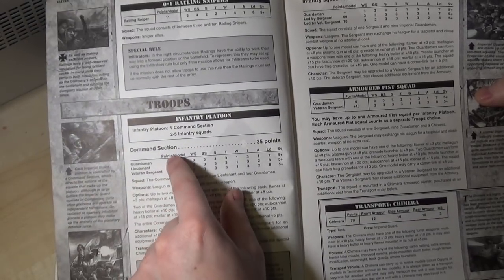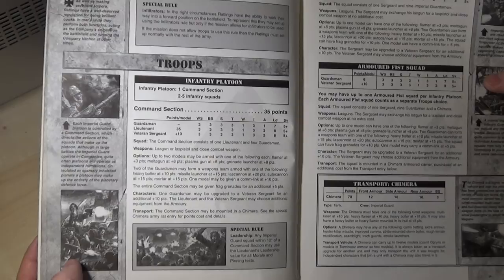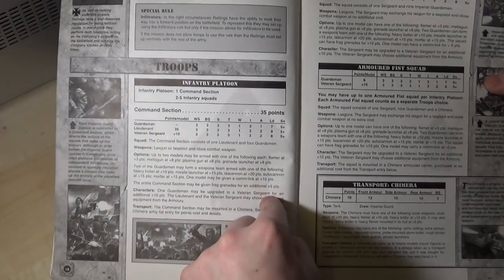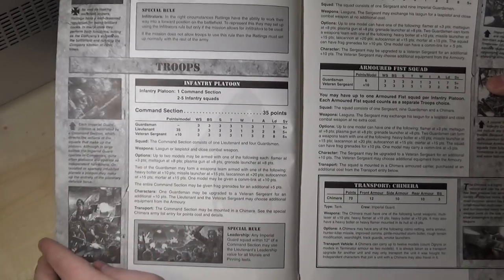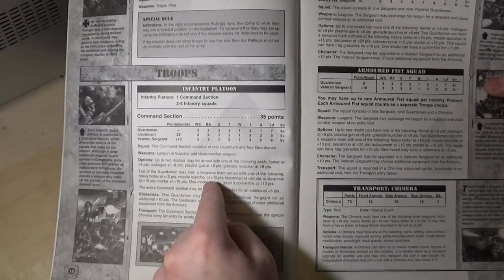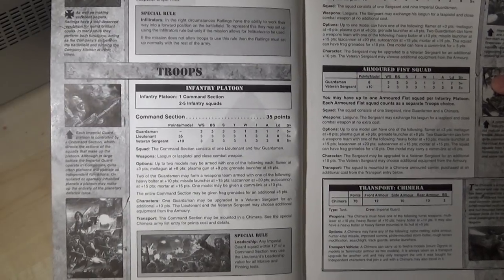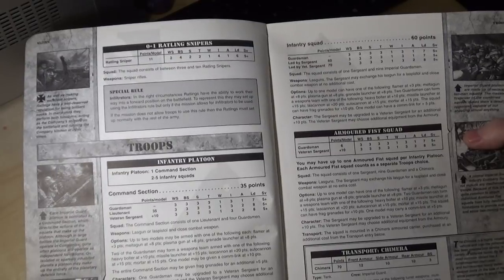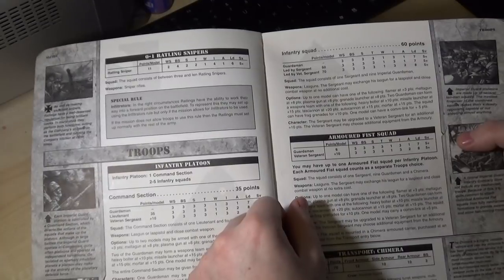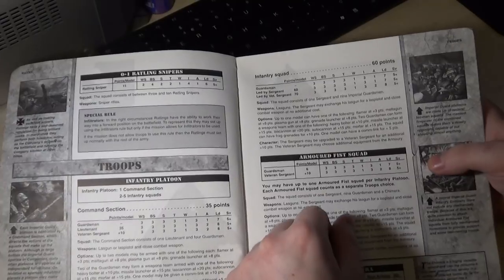The character was part of the squad, so he could just be killed — there's no character rule, you couldn't protect a character because they're nearby; these guys could just be picked off. You had to pay for frag grenades back in the day — that's insane. One model could be armed with a special weapon, and you could have a heavy weapon team, but you couldn't have four special weapons in one command squad. Infantry squads were 60 points back in the day — that's 50% more than they are now.